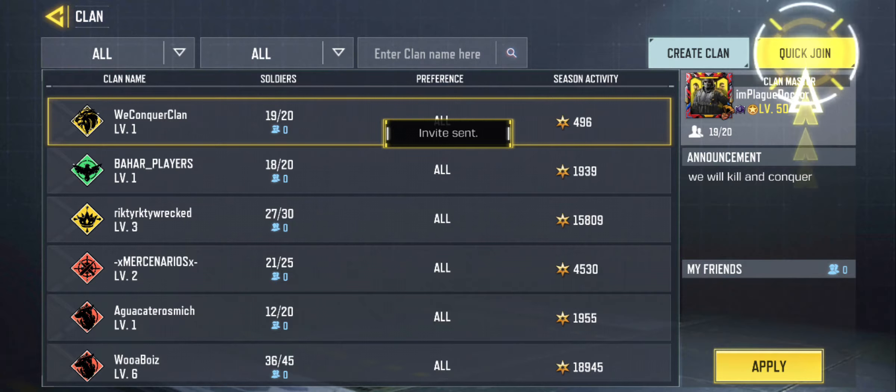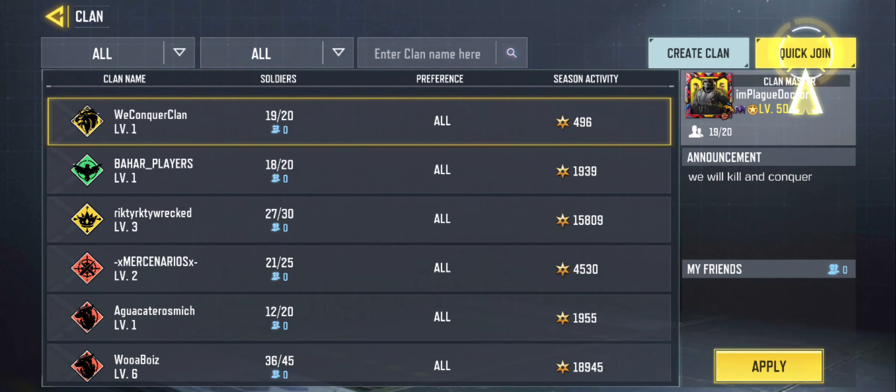It says invite sent. It means that the clan leader needs to approve my application first before I will have a clan. Well, I can't wait for that. Let's just try that quick join.